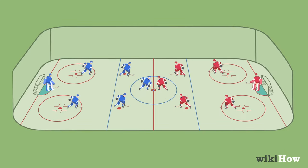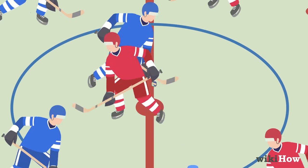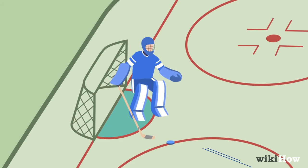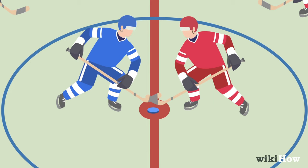Once you've assigned positions, start the game by having two players face-off for control of the puck in the center of the rink. After a team scores, or if there's a penalty called, a new face-off is triggered.